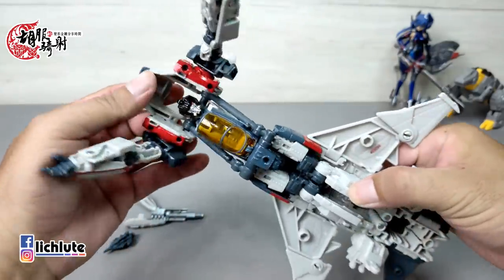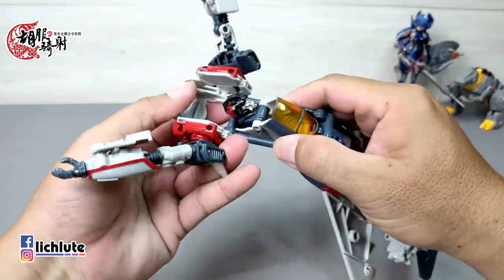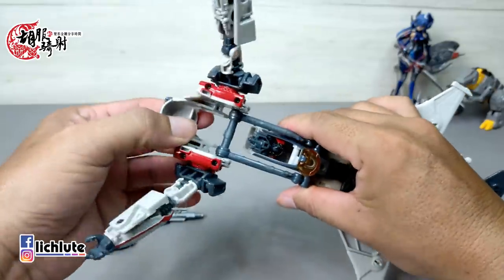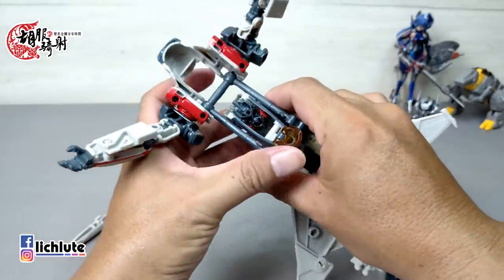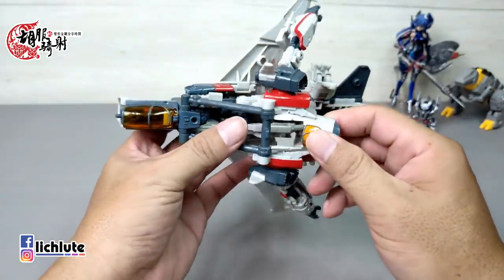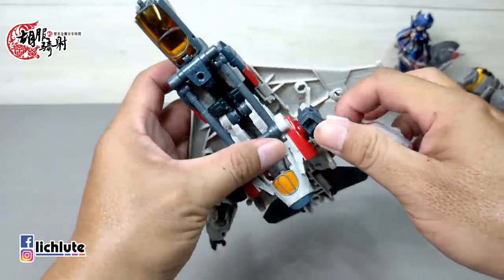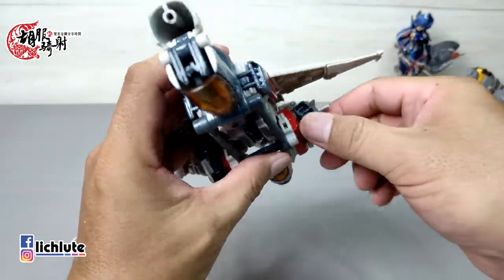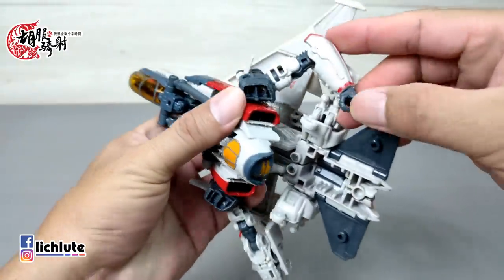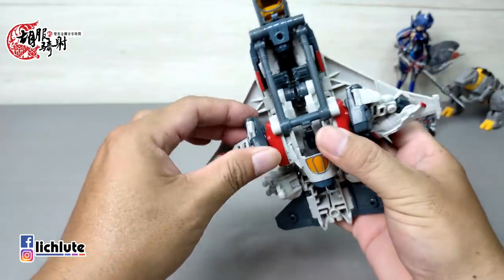接下来继续变形，把这个地方给打开，今天话比较多地把它变完。把胸口这块部件移到下方来，先打开把头缩进去，然后这个部件就可以松动了，把这个部件放到后方，再把这边部件往前面推出去，是这样子的。